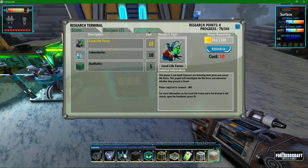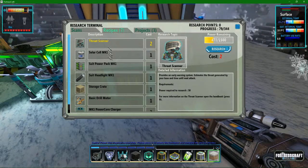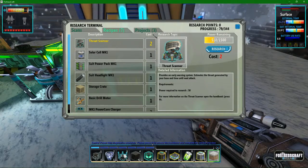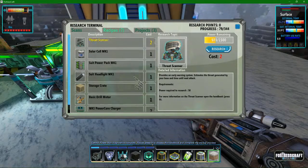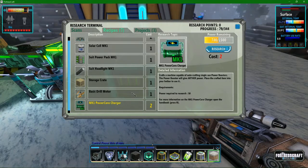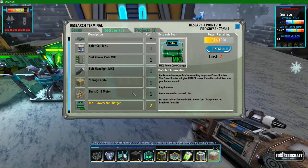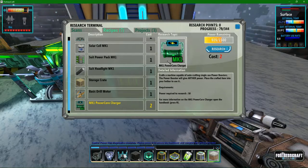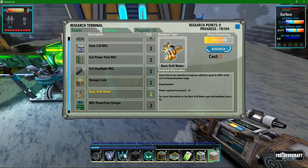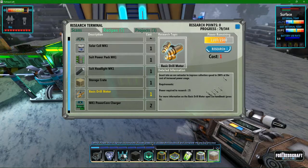All these projects — some of them I think actually unlock things, but I'm pretty certain most, if not all, go into the recipes. So whenever you unlock a project, it unlocks recipes for you to research, like the MKA Power Core Charger, which allows Arthur a little boost of power whenever he's out. If you take like ten of these, you have so much more power to take with you when adventuring. This is the basic drill mode, which you can get more of in the future.